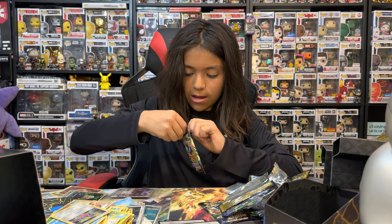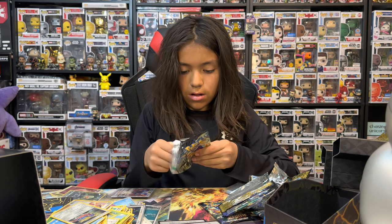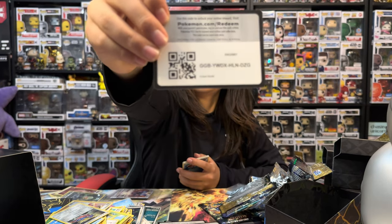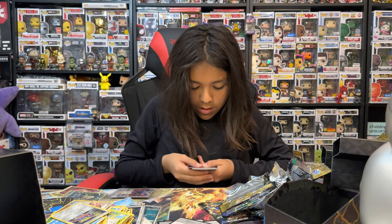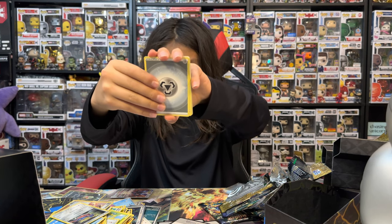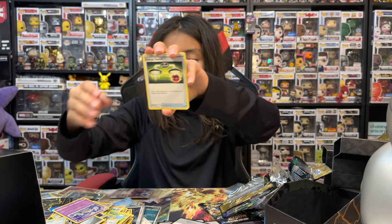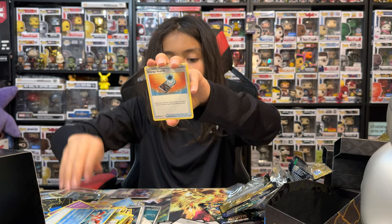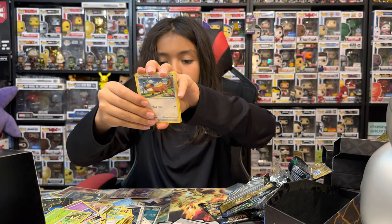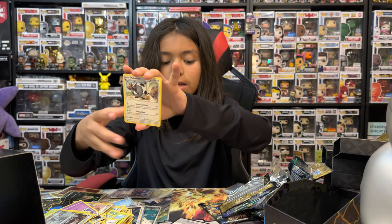Ninth Crown Zenith pack. Metal, Rare Candy, Dust Collapse, Energy Switch, Corphish, an Energy Search, Scyther, Raichu, Yangoose, a reverse holo Klarian, and a non-holo Double Colorless Energy.